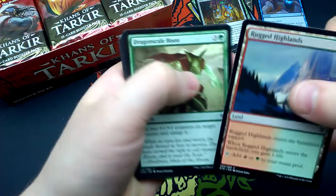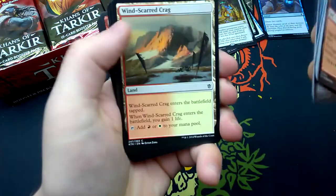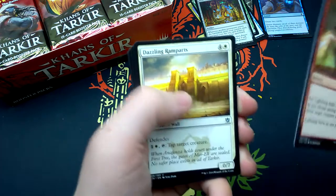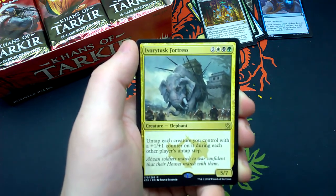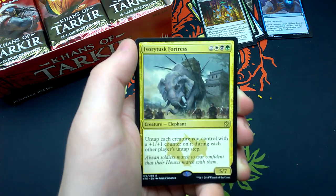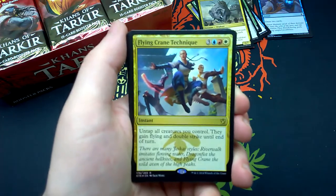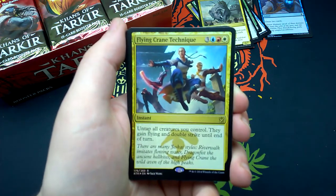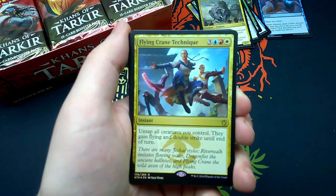Seventh booster: Rugged Highlands, Dragonscale Boon, Debilitating Injury, Bloodfire Expert, Longshot Squad, Force Away, Windscarred Crag, Skirk Ridge Exsanguinator, Swordstorm Patrol, Arc Lightning, Dazzling Ramparts, Temur Charm. And Ivorytusk Fortress — for two, white, black, green — Abzan elephant 5/7 creature: untap each creature you control with a +1/+1 counter on it during each other player's untap step. And Flying Crane Technique for our rare — three, one blue, one red, one white instant: untap all creatures you control, they gain flying and double strike until end of turn. Jeskai style.